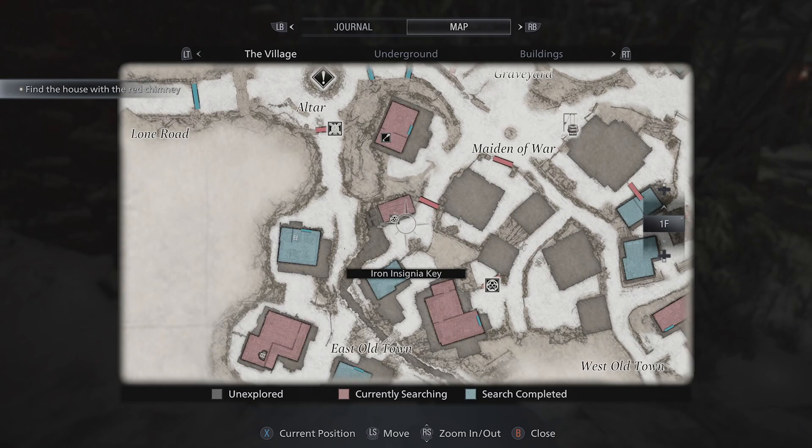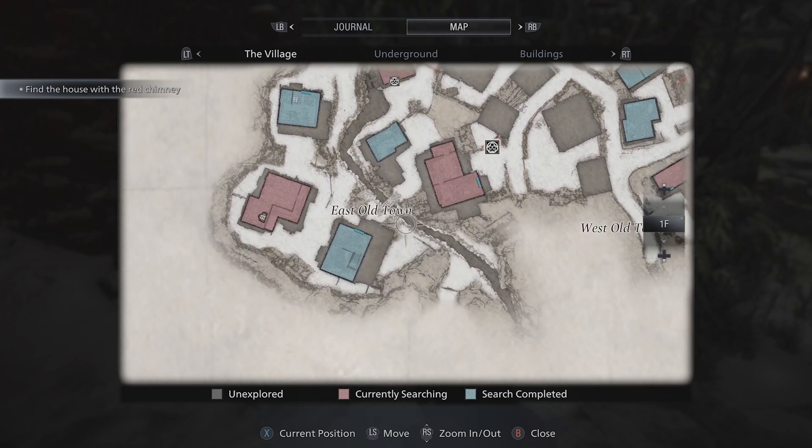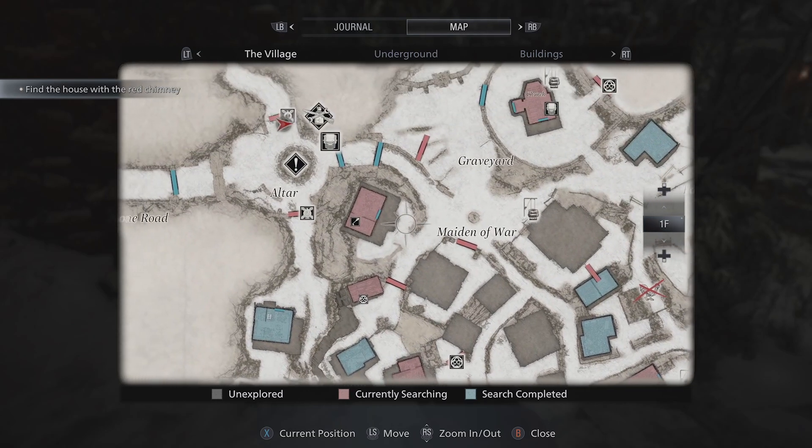One of my favorite things about the recent Resi games is the way the map turns blue once you've found everything in that room, so if it's still red you know there's an item you still need to keep searching for.